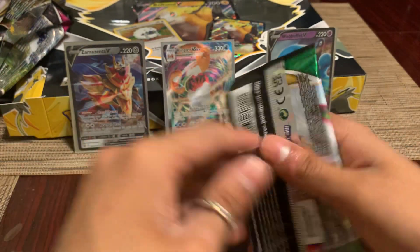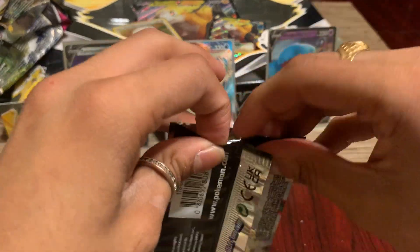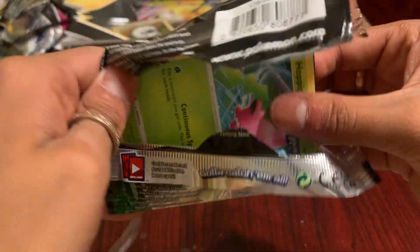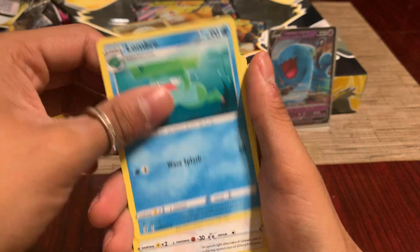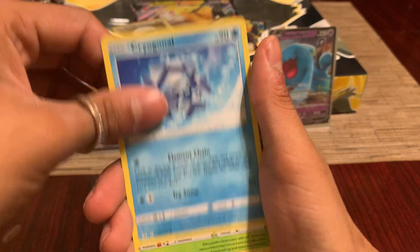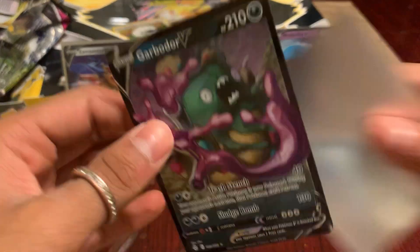We've gotten three pulls — two Vs, one V Max — and now to end it off we got my favorite modern set Evolving Skies. I'm still looking for Rayquaza, that's all I want. We got really good pulls today so I'm not expecting much out of here. Water energy — come on — and then oh, another V card! That's sick, we got four hits today.